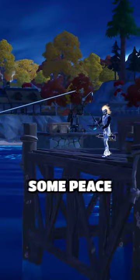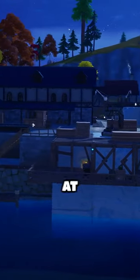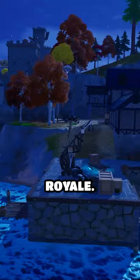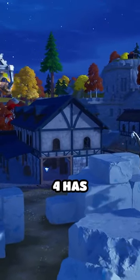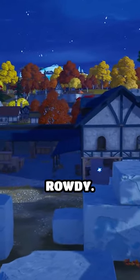Breakwater Bay. Sometimes you just want some peace and quiet in your highly competitive multiplayer shooting game. Being shot at constantly can take its toll, especially after a few rounds of Battle Royale. Thankfully, Fortnite Chapter 4 has a quaint fishing village for you to hide out in while things maybe get a little too rowdy.